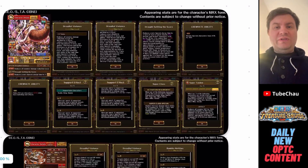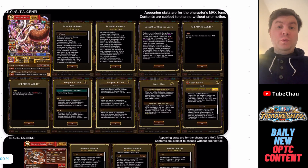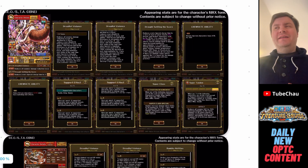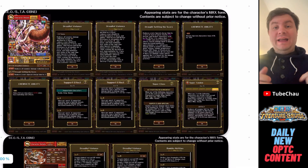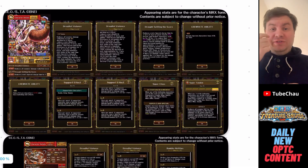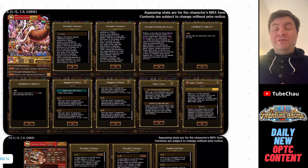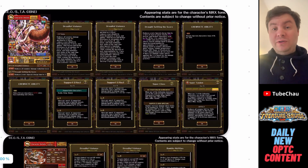Hey guys, Chausu here. We've got the full info for W2Jack, and he both looks better than we thought, but now everybody lost interest in him as well, since he isn't the experience boost we thought he was. Instead, it looks like they tried to make him a very good partner for VS Kaido, which we got during the New Year SuperSukoFest. Let's just jump into it.